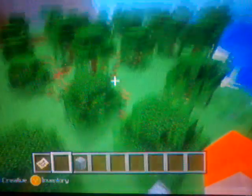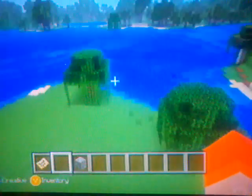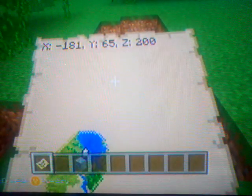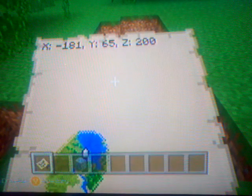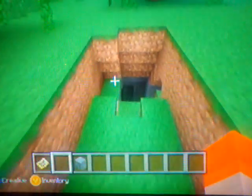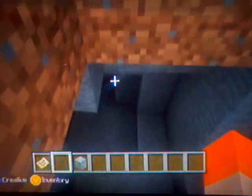You want to come this way. I'll give you the coordinates. You want to find where the little jungle is, because there's a lot of jungles actually, so it might not be that easy. The coordinates for it are, as you can see right there, negative 181 and Z200. This is exactly where you need to go. You go here and you're going to come down here to the mine.